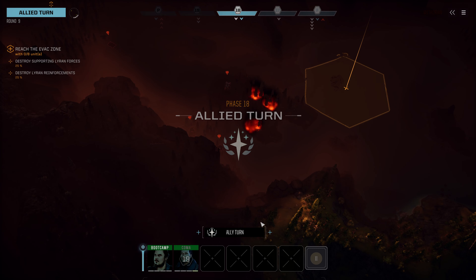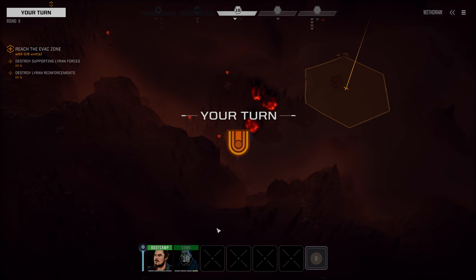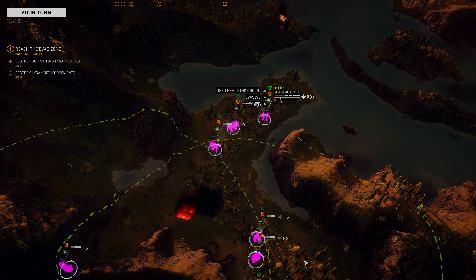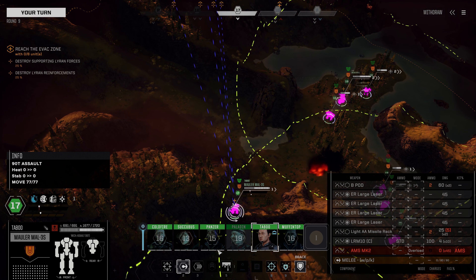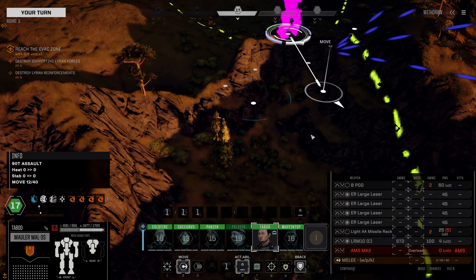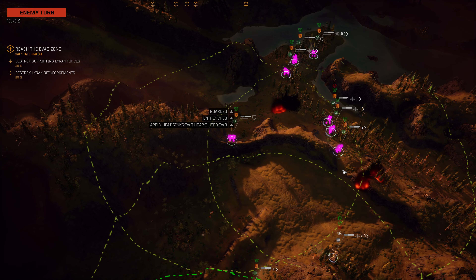Not a huge amount of armor stripped there, but it'll do. Centurion moves on up, fires on the Avatar. Our Salamander is going to head out over this way. We're not really firing the ATMs at this point, we're just heading out to the water. The Mauler is going to need to careful maneuvers again to climb down here. And which of these is more likely that we're going to be able to continue from? We'll have to see.